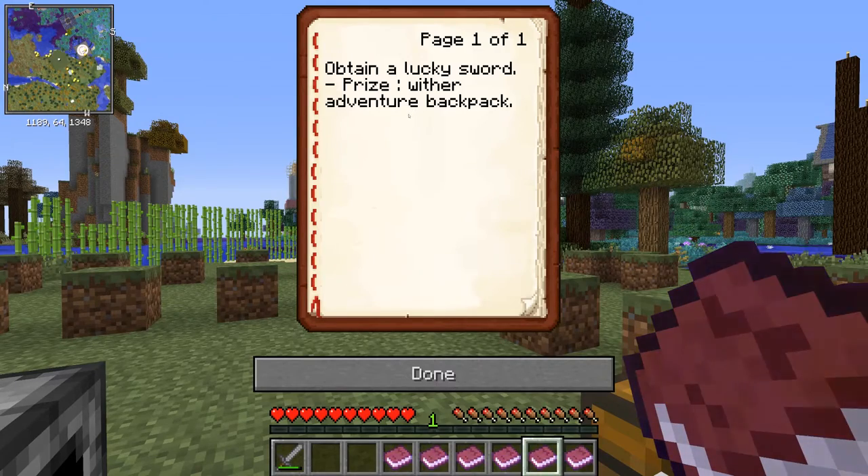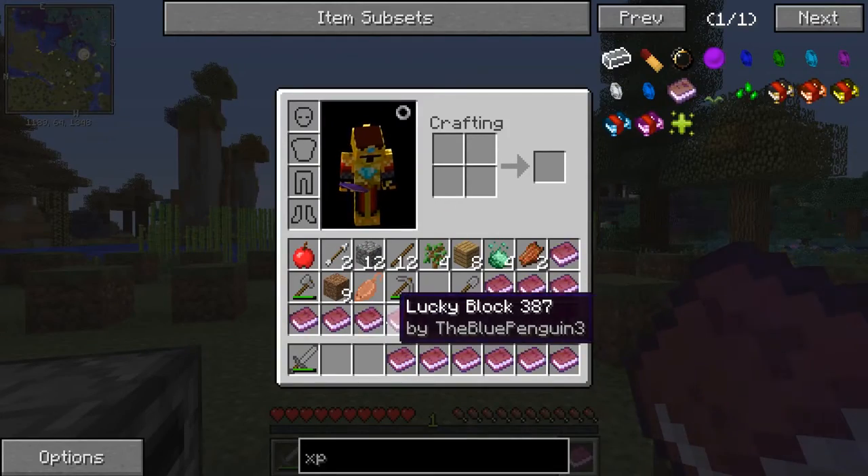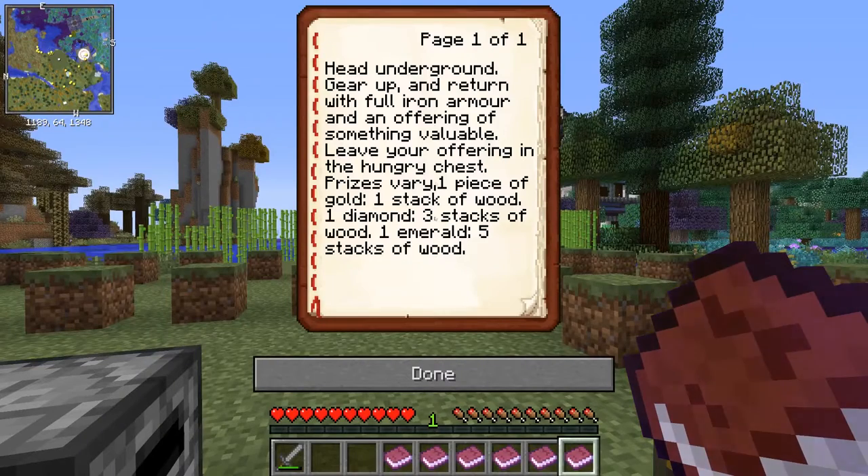Obtain a lucky sword. The lucky block quests, I think, could be what I've had for that. Most of the lucky blocks around this spawn area have already been taken, so I'm guessing I'm going to have to do the lucky block quest. Head underground, gear up, and return with full iron armor and an offering of something valuable. Leave your offering in the hungry chest — prizes vary. So that's how we get wood: one piece of gold, a stack of wood, three stacks, five stacks.